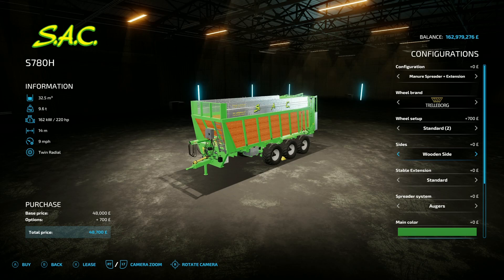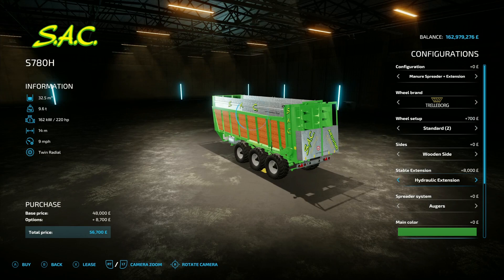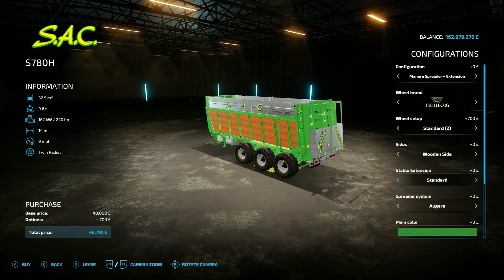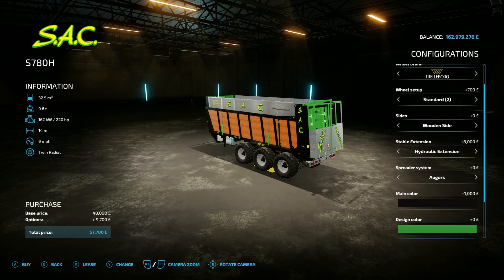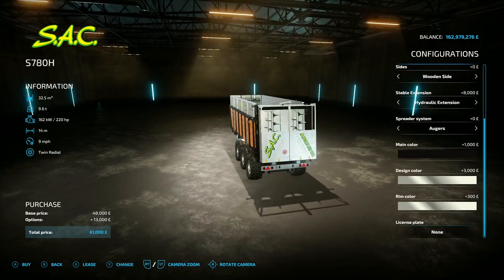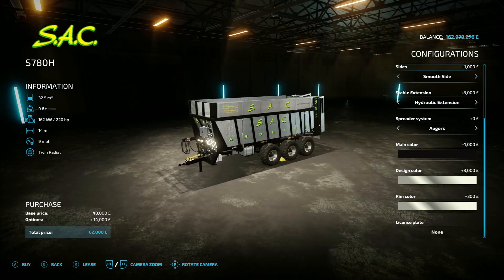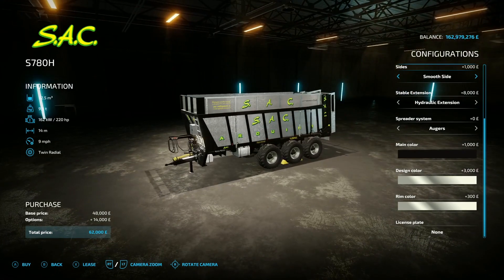Tire options include Trelleborg, Michelin, BKT, Vader Stein and back to Trelleborg. Then you've got side options: wooden panelling, smooth sides, groove sides, or wooden sides. For the stable extension you can go standard or hydraulic extension. Spreader systems: augers, drums, augers with long back door, or back to augers. Main colour is green or black — I like that. And on the back there's green, black, and stainless steel options. Smooth sides with stainless steel — that is ace, very nice.